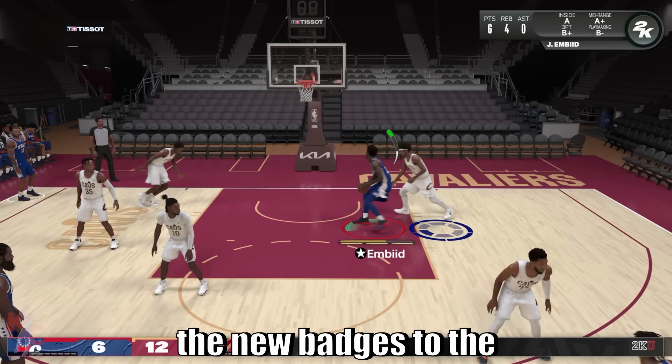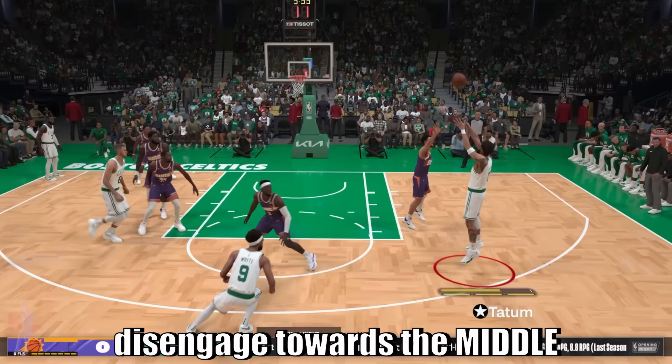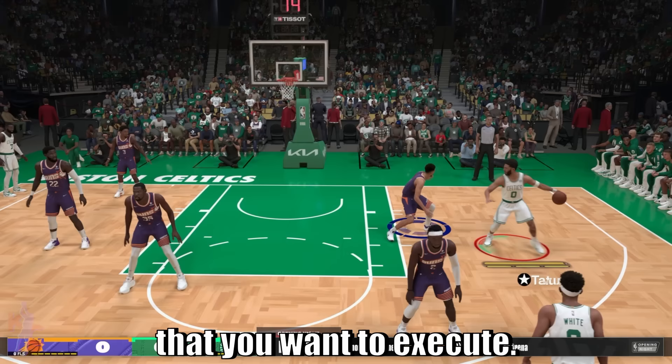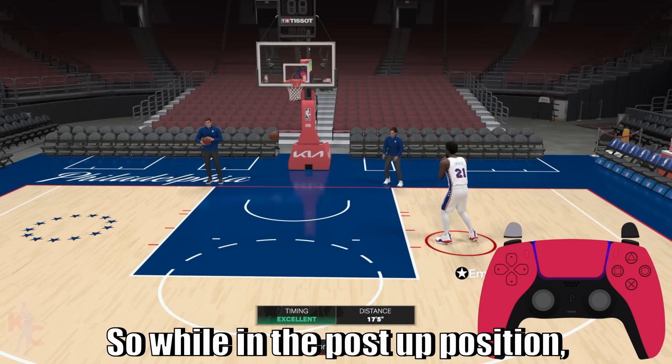That's face-up 101 right there, and with the new badges the triple threat launches and the face-up launching bigs are going to be important. For example with Jason Tatum right here — step back into a disengage towards the baseline, combo that with an attack crossover and then a pull back dribble out of it. Stun created there — confusion comboed into a dribble move and then into a step back jumper, and that's just a wide gulf of space.